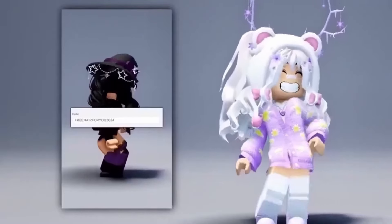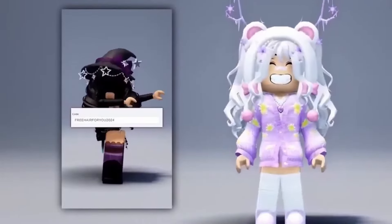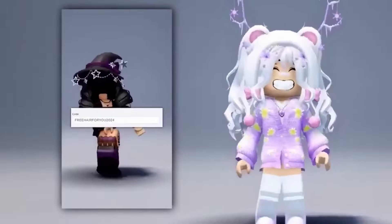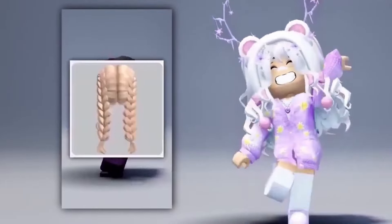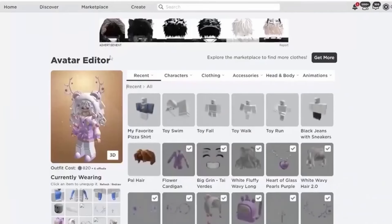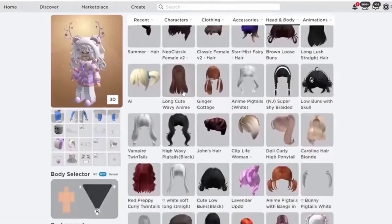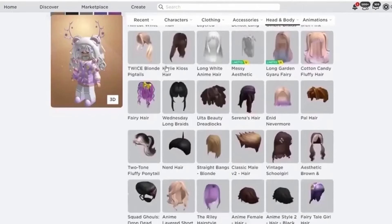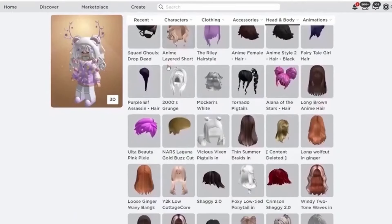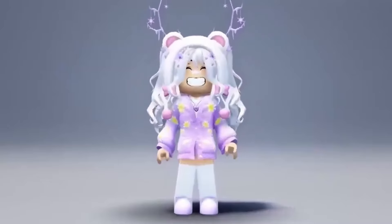This free hair code actually gives you free hair — watch until the end to see how. First, put in this hair code. After, wait 3 minutes, then jump 3 times, and you should have the free hair. Here is the free hair. Let's see if we have the hair — wow, I didn't get it.